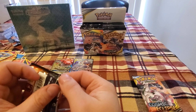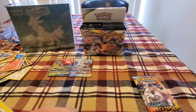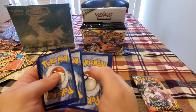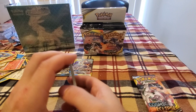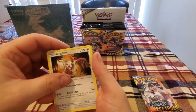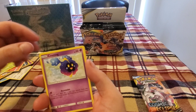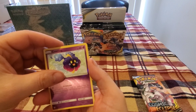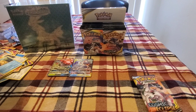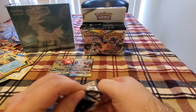Got two packs left guys. What do you think we can get out of it? Maybe it's going to be last-pack magic. Metal Energy, Fletchling, Zangoose, Alolan Sandshrew, Ponyta, Sunkern, Cosmog, Psyduck — reverse hollow Cosmog — with a non-hollow Xatu for the rare. No hollow rares — two pulls so far.